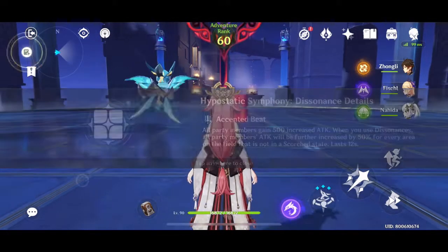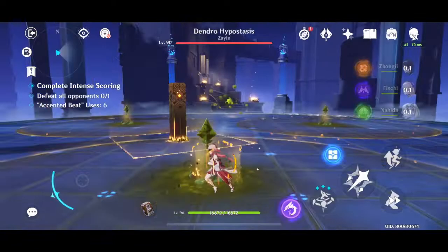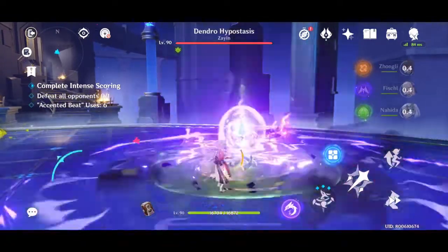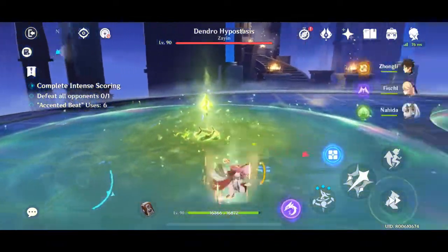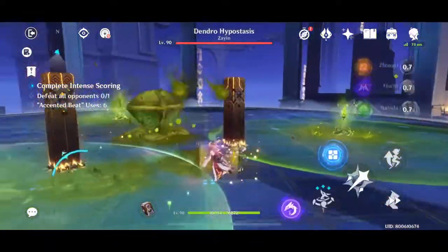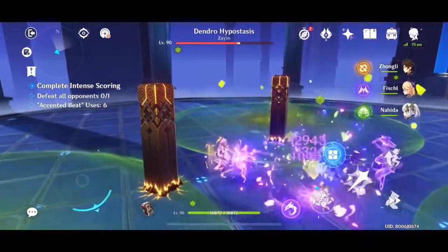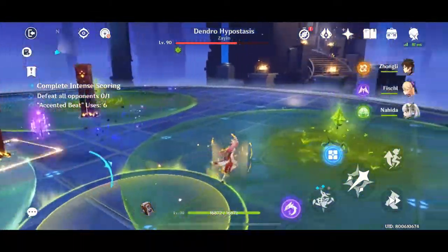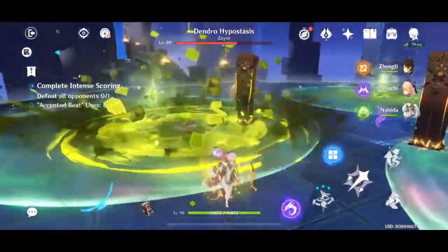But make sure that your Lisa is well-built so that you can take on the hardest difficulties in this challenge. So for the Dendral Hypothesis, in the beginning you see there are three seeds spawning around and you have to hit these seeds with Dendral Attack. That's why you must have one Dendral character in your team because without one, you cannot activate these seeds. And when the Dendral Hypothesis lands on those seeds, it will heal back, so you don't want to see that.